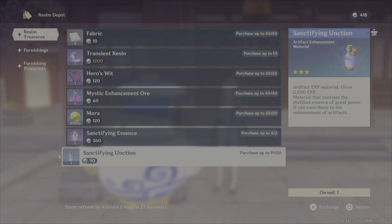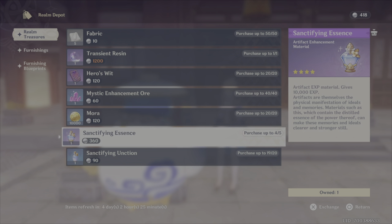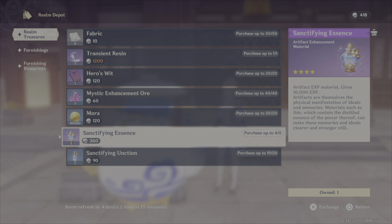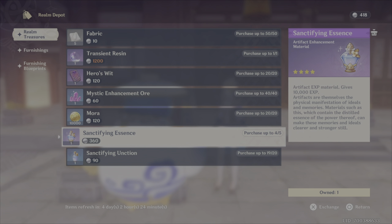I do think the Sanctifying Essence and Ancians are the best items to buy. It may seem obvious at a glance, but I felt the allure of '200,000 Mora sounds so good' — but it really isn't great when you could just do your ley lines. And if you've been unlucky with artifacts, all the more reason to stockpile on these, because the moment you get a good artifact you can just use all of these Essence and go all the way to level 20. Transient Resin is absolutely the item to buy first, then these two.